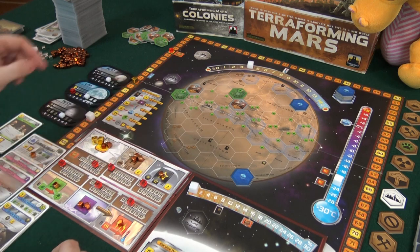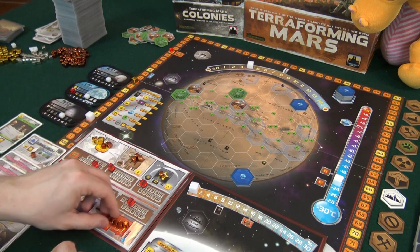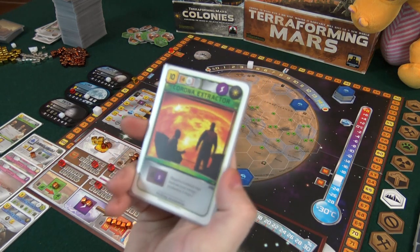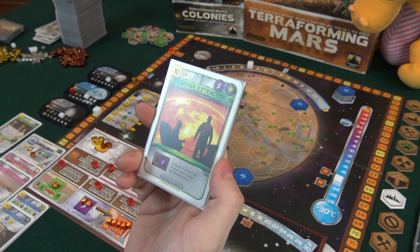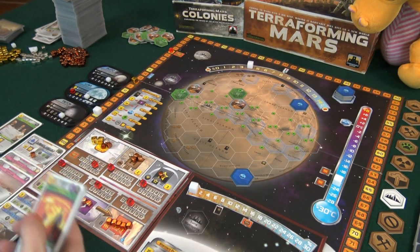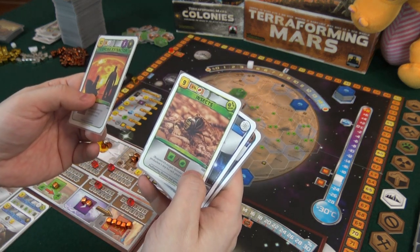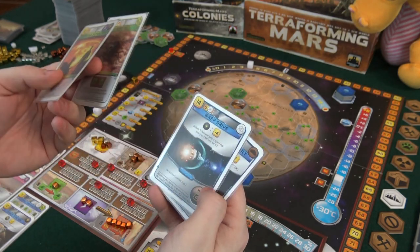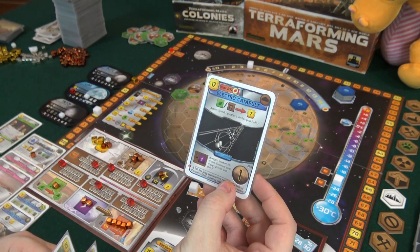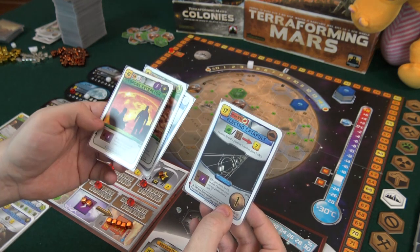I want to trade but I need one more energy to do that. World government does oxygen — Pluto is up to three, Luna's up to 10. We want to visit Luna for sure because now we'd make a profit, but I don't want to spend nine credits. Production: we get 24 income, titanium, a plant, colony tiles move up, we get two more energy and two heat. New generation number five — let's go!